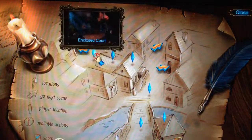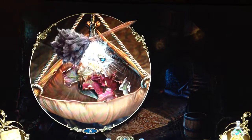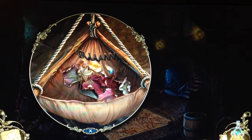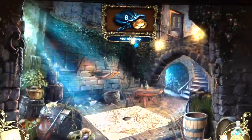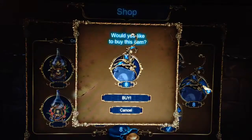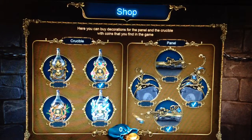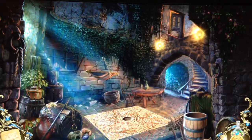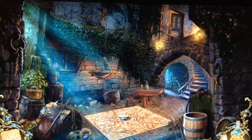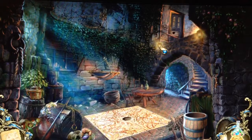Where to next? Enclosed Court. We have the feather duster! A spring and some coins. We have one last thing to get right here - we haven't done it! No more scenes in the shop. Our item screen looks awesome now.